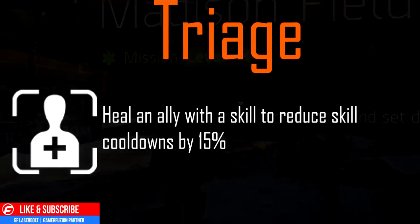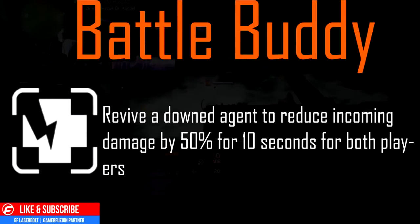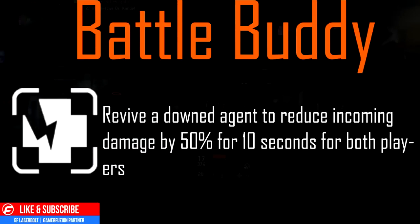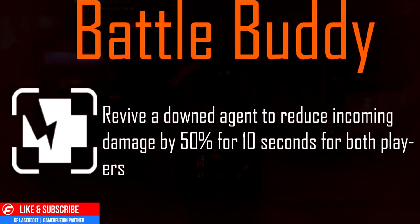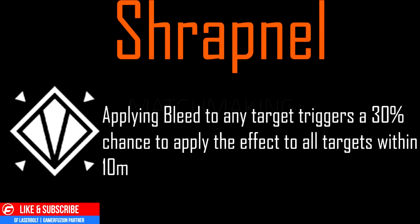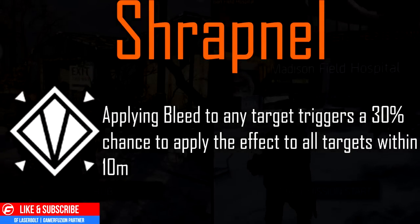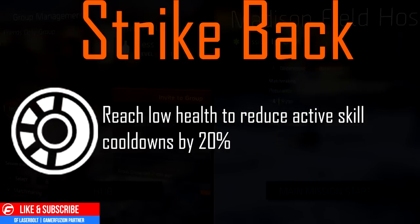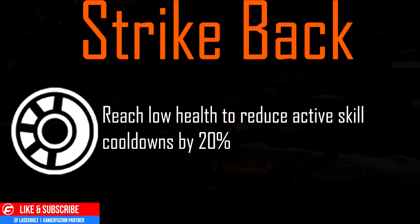Next, Triage: heal an ally with a skill to reduce skill cooldown by 15%. Next, Battle Buddy: revive a downed agent to reduce incoming damage by 50% for 10 seconds for both players — very beneficial at high levels. Next, Shrapnel: apply bleed to any target, triggering a 30% chance to apply the effect to all targets within 10 meters. Finally, Strike Back: reach low health to reduce active skill cooldown by 20%. That completes the medical column.